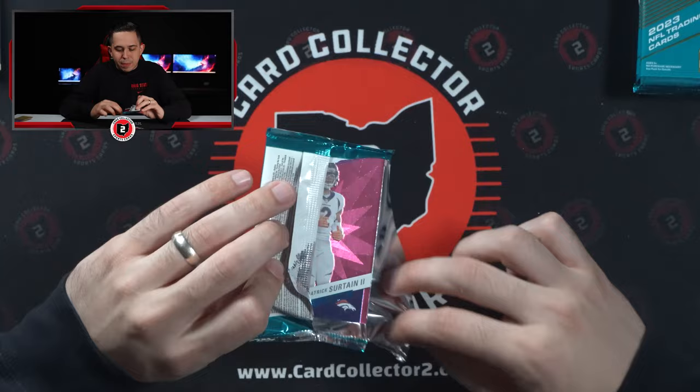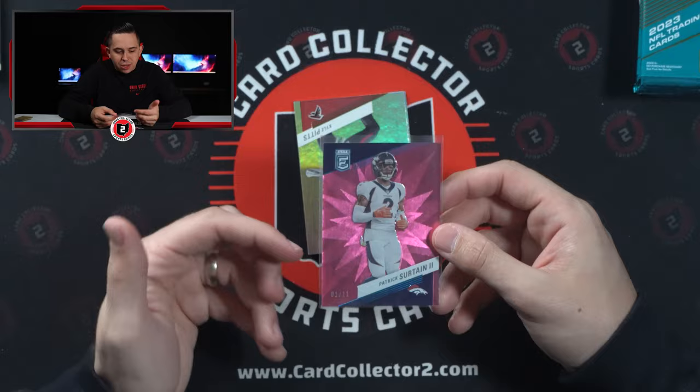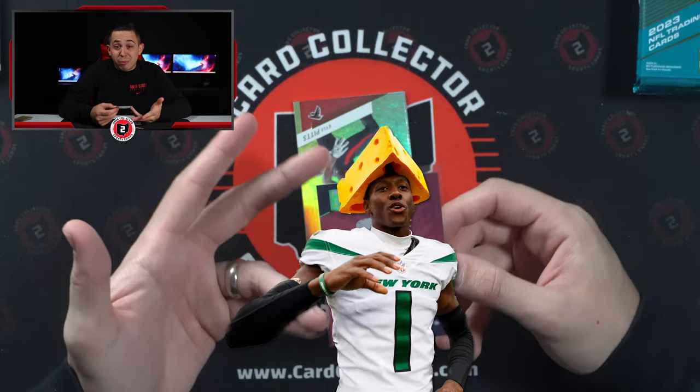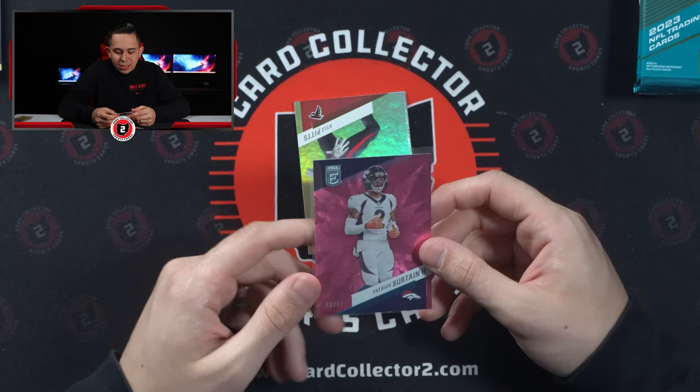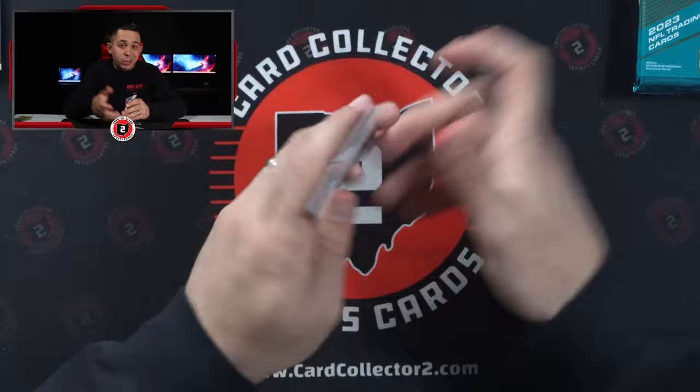This might be our bonus — one of eleven, Patrick Surtain. Wife and I started watching Hard Knocks and Sauce is on there. Sauce Gardner is probably top three corner in the league already. I think Surtain's probably one A or one B. I like Denzel Ward a lot too. Who else would you put up there? Agree or disagree? Let me know in the comments.